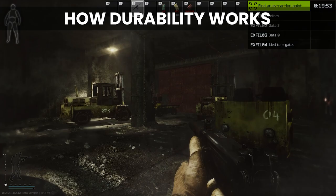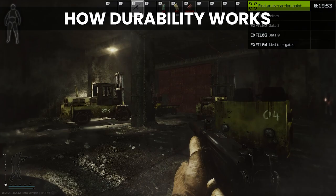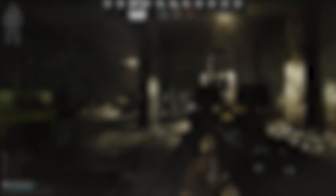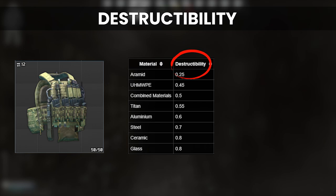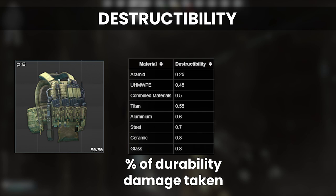First off, I'm going to quickly run through how durability works in Tarkov. If you've heard this before from my Class 4 guide, feel free to skip to the next chapter because it will be basically the same concept, but I want to include it for those watching these videos for the first time. In Tarkov, the durability number that you see in-game on the armor is only half the story. The material that it's made of changes the amount of damage that the armor itself takes when it gets hit. This stat is called destructibility, and a table with the relevant quantities per material can be found on the wiki on the ballistics page.